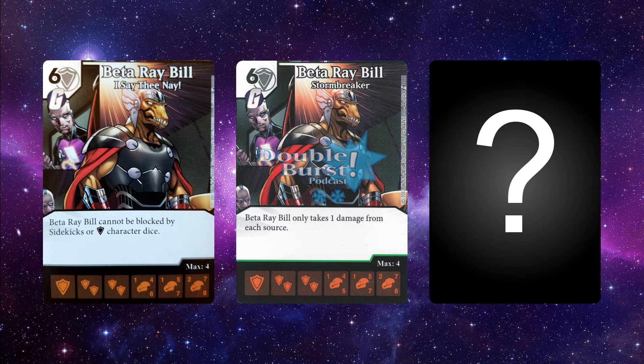The uncommon version is more interesting: Beta Ray Bill only takes one damage from each source. Unless your opponent has some sort of auto-KO, text wiping, or just lets you hit them directly, he's really not going to leave the field. It's almost impossible to average seven sources of damage to take out a six-cost Beta Ray Bill. He sticks to the board unless they're wiping his card text or dealing seven points of damage from different sources. You can also remove him with Deadly or the uncommon Adam Warlock.